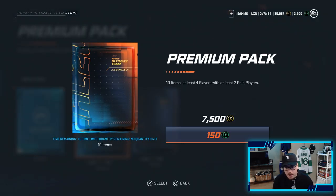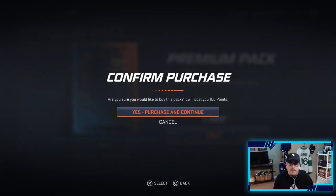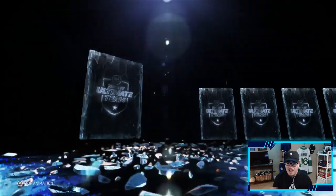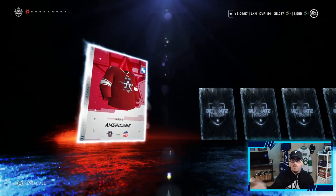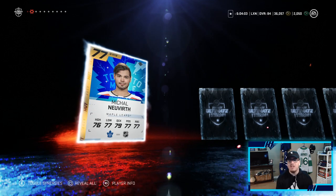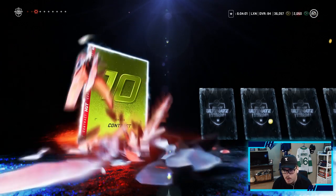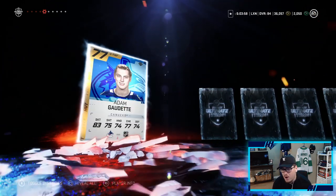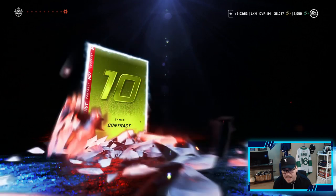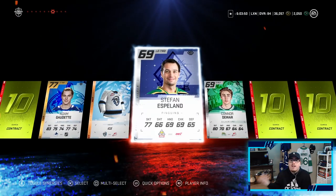I spent way too much money on this game, but for the purpose of the video I want a 90 overall icon. We have 2200 points - that should get us at least 20 players, and maybe we pull an icon collectible or even an icon. In these 2200 points we pulled the Leaf Legend Michael Neuvers, let's go!